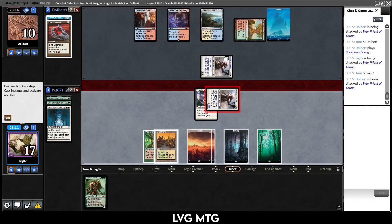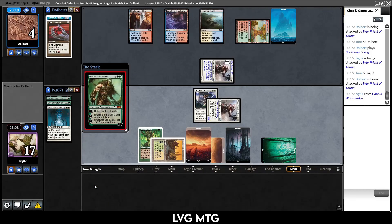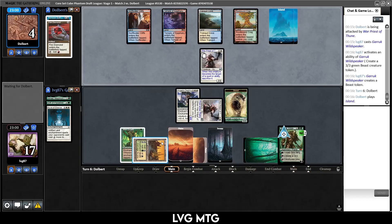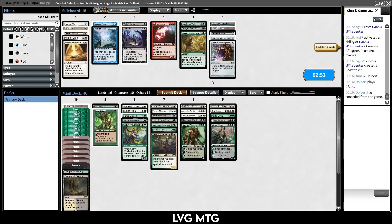Looks like they're just taking it. I hope we don't get Mana-Leaked. No — make a beast, so even if they wipe the board we have a threat leftover. Another island — what can they do? Nothing. Angelic Destiny gets us there. Plus four, plus four, pretty good.